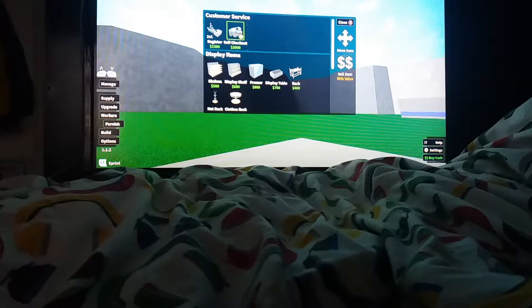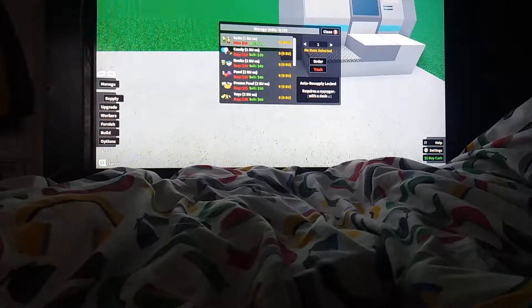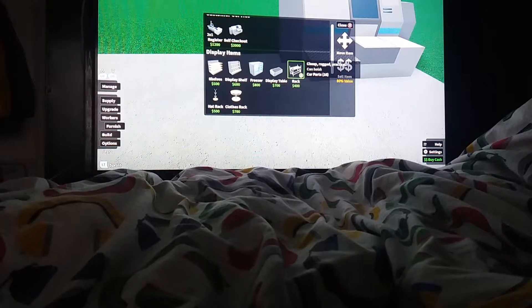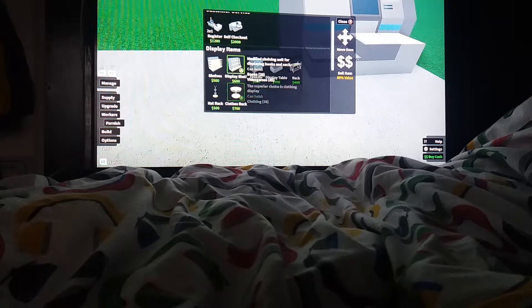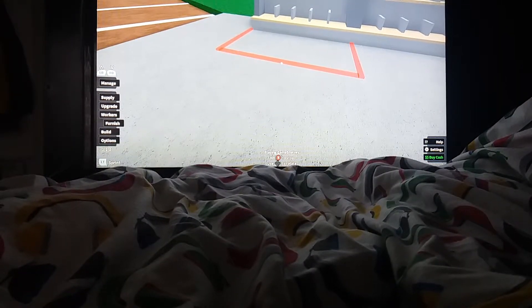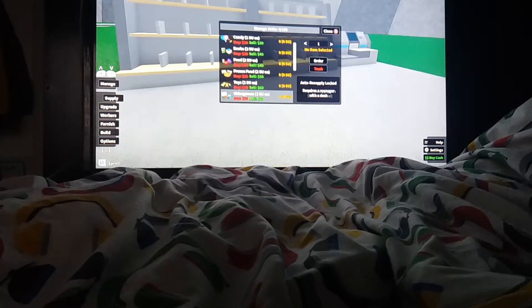We're now gonna go and buy a self-checkout — just one of them. Maybe if we've got enough later we'll get some more. So we go back to Furnish and we'll get a display shelf. Then let's get into Supply and buy some video games.